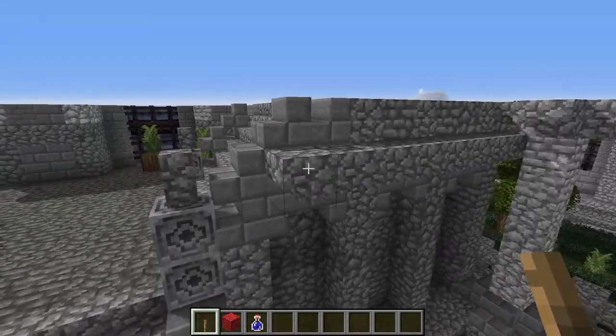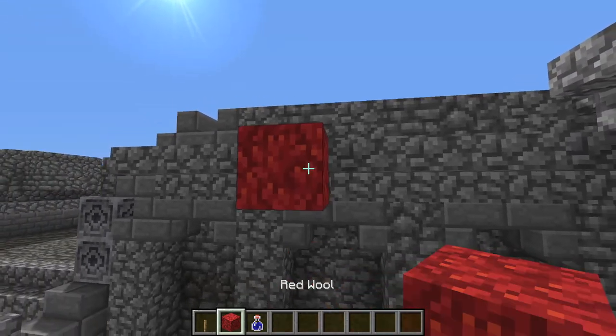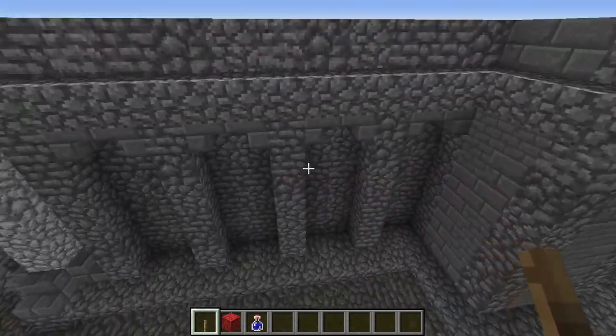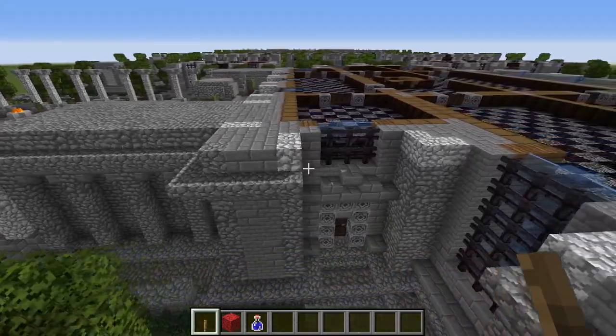As you see done there, we have a string course of upside down cobblestone stairs that are coming around this entire section, right there, wrapping around as you see done like so.